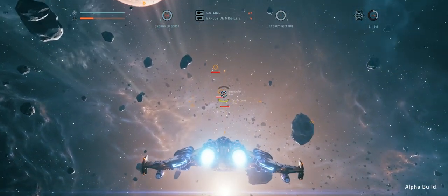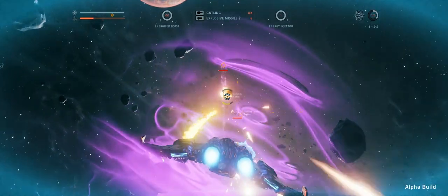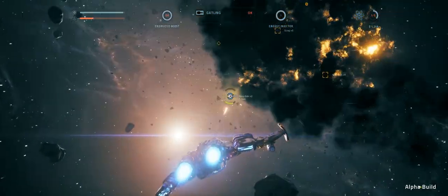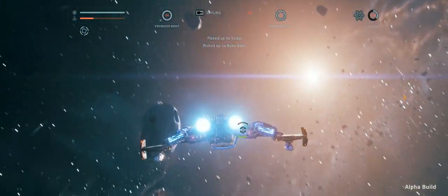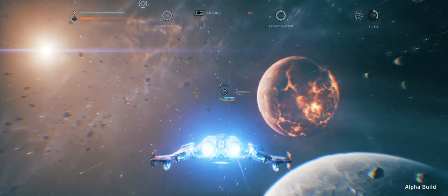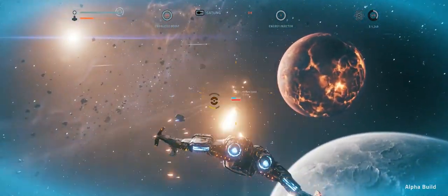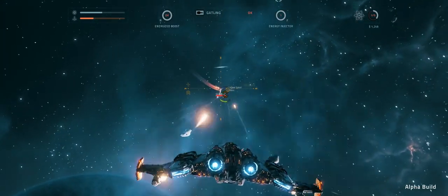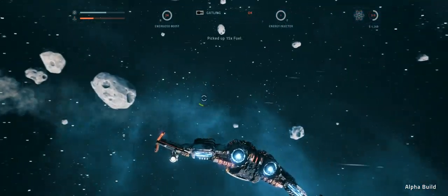I'm going to attack these — why on earth not? Not sure what the pink stuff is, whether they're attacking me or that's the function of a ship. Absolutely the first time I've ever seen anything like that happen. They were easy to destroy. Right, an outlaw scout — I'll go and destroy this one as well. Looks like I've got no missiles left now, so it's going to make the combat a little bit more difficult, because I do like using the missiles. But there we go, and he's gone.